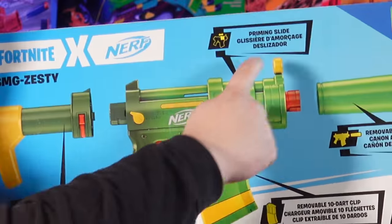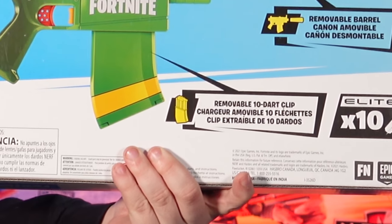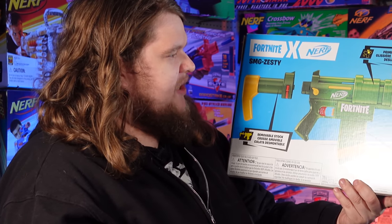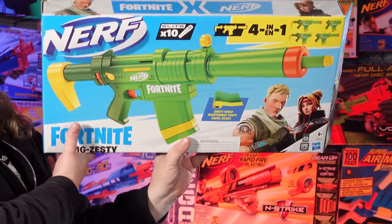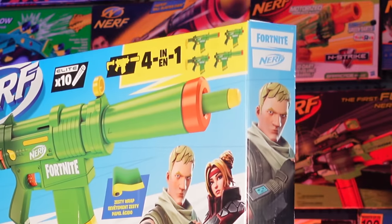Removable stock. Priming slide. Removable barrel. Removable 10-dart clip. Zesty wrap. And it comes with 10 Elite darts. It looks like it has the selector switch on the side — of course that is fake. It is a Springer. That's all we get with the SMG Zesty, other than the fact it claims to be four-in-one the same way the Retaliator is. Maybe it's like a Retaliator hybrid, and I kind of hope it is because that would mean massive mod potential.